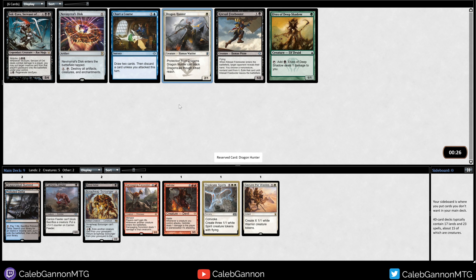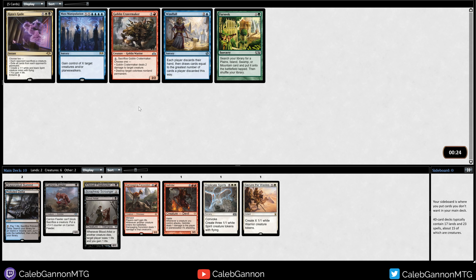We can take Freebooter if we think we want to go black, which we do have Blood Artist and Carrion Feeder. We can take Dragon Hunter. There's also Charter Course, which is fine. I like the versatility of Freebooter. It's hard to say though, because blue is also quite open, and we got Crater Maker back, so it's really hard to tell what colors are even being drafted, and I have that problem every time I draft this cube.